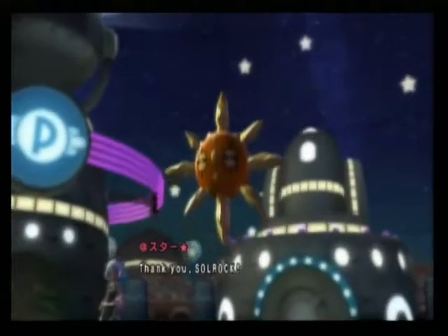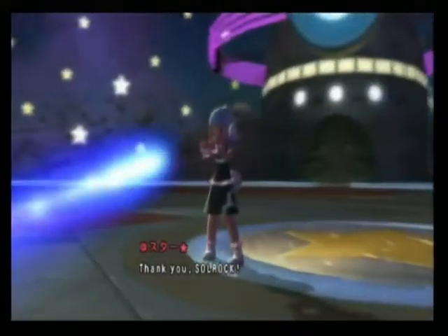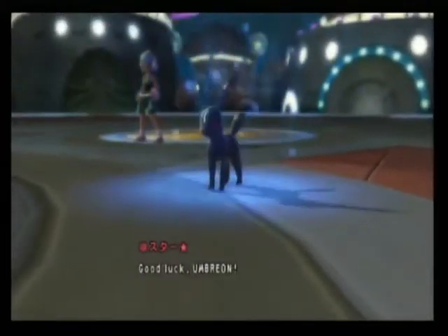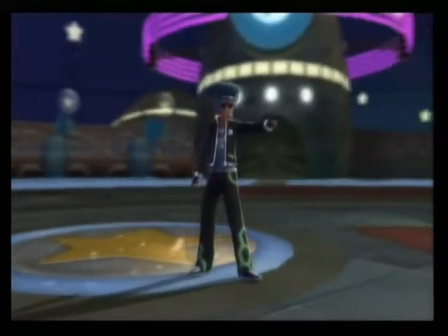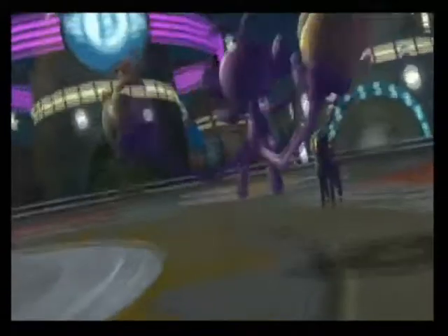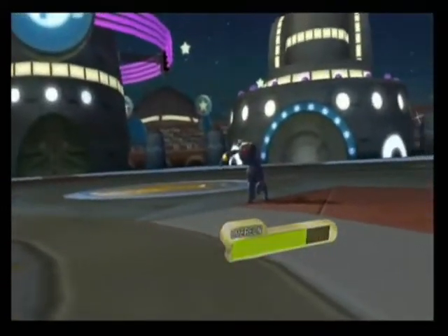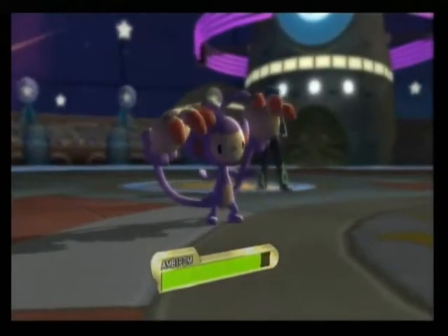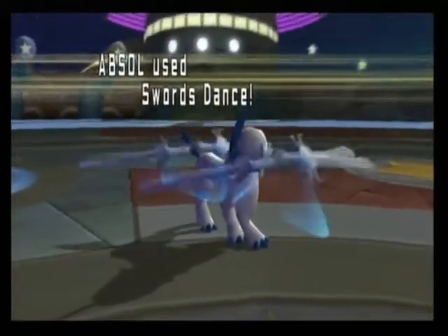I lead off with Ambipom and Absol, and they lead off with Solrock and Clefable. They switch out their Solrock to bring in their own Umbreon, which is quite cool. So I go for the Fake Out with Ambipom, because that's just one of Ambipom's main moves, and it does a fair amount of damage because I've got Life Orb and all that, so it's going to be pretty decent.